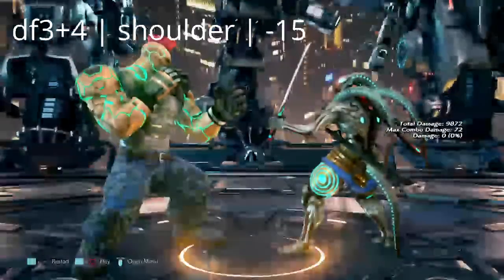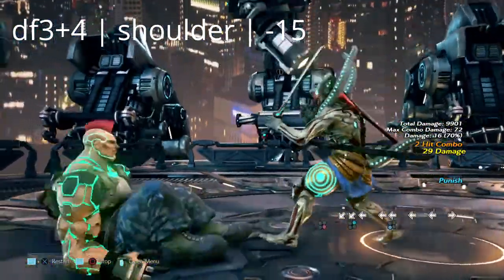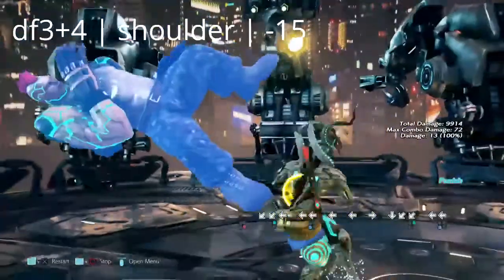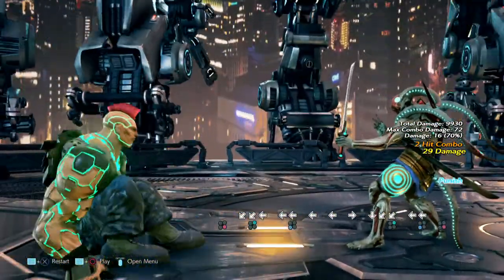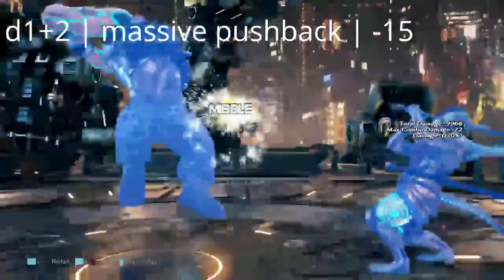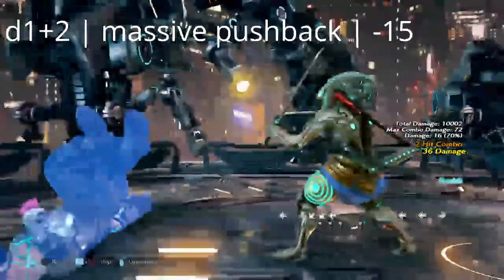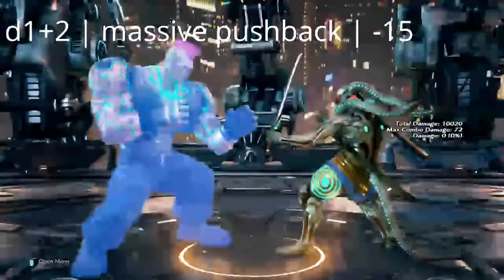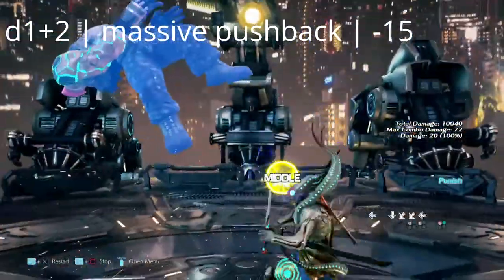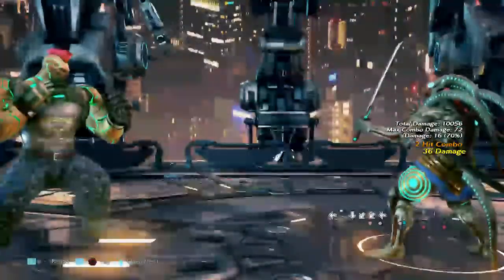This move is down forward 3+4, a very unholy shoulder. Luckily it is at least negative 15 on block — Yoshimitsu can get himself a very easy down forward 2. Up next we have down 1+2, a double axe handle that launches you in the air. While this move is typically safe on block, Yoshimitsu can get a buffered crouch dash 1 from this move as well.